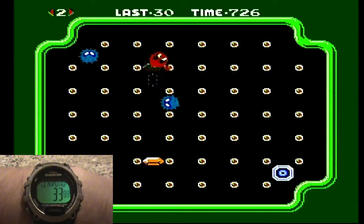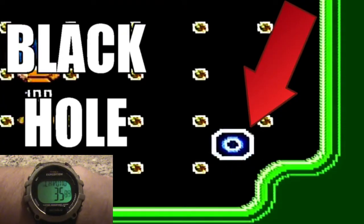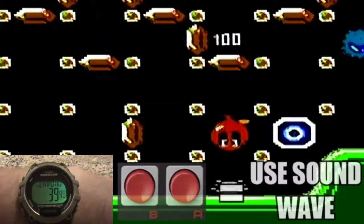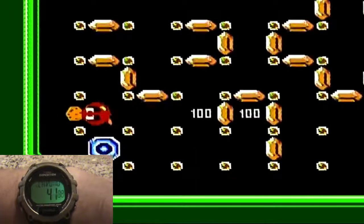But be aware, there are obstacles in your way like the sea urchin and the black hole. The urchin can be stunned by Bubbles' sound wave, which is used by the A or B buttons, and after that you can smash them on the wall for points.